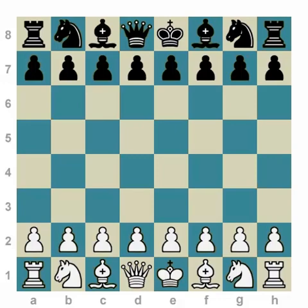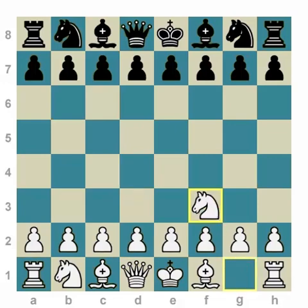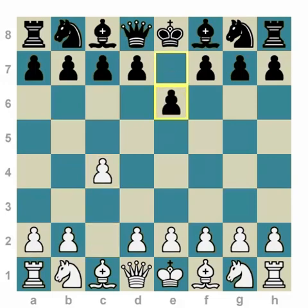English opening is a huge opening. It doesn't always start with C4 — it may start with D4, Knight F3, or G3. And every time white starts C4, this is not English opening yet, because it takes two people to play English opening. Black can transpose to E6-D5, which will be one of the varieties of either Queen's Gambit, Catalan, or Reti opening.